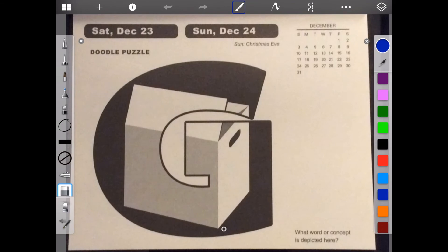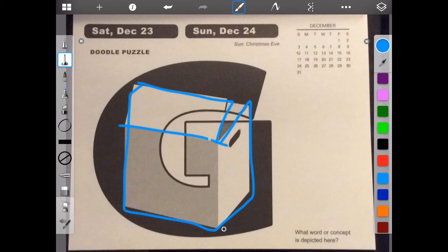Welcome to Brain Games Calendar 2017. We're in week 51, day 6. Doodle puzzle. Let's begin. What word or concept is depicted here? Well, first thing we have is a box. If you look, we see the box right here. See our box? So we can go with box.